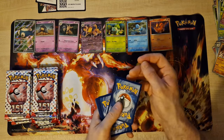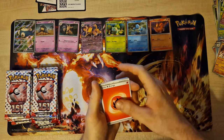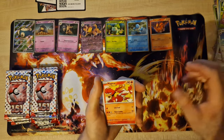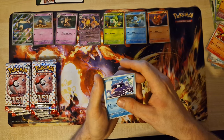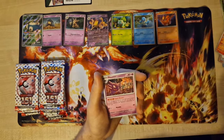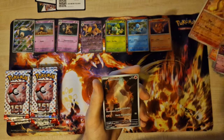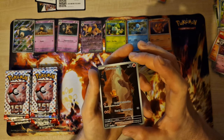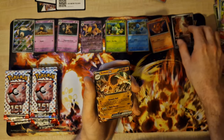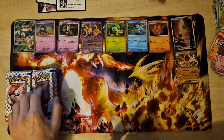Promo code. Krabby Energy, Trainer, Pidgeotto, Magmar, Shellder, Sleeping Snorlax, Centiskorch, Hunter, Reverse Rapidash, Charmander — nice, very nice — and Column EX!